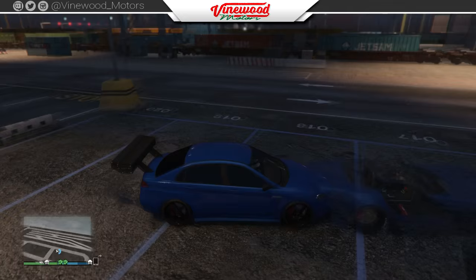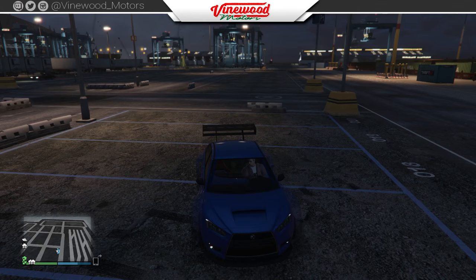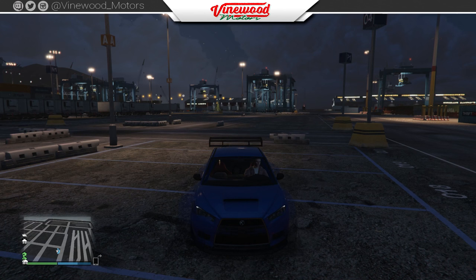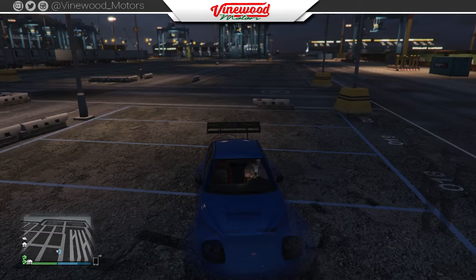Once the second player gets out of the Banshee, I'll align it up alongside the Karuma. You can leave your car — it just takes a little while to align the vehicle to get it perfect.